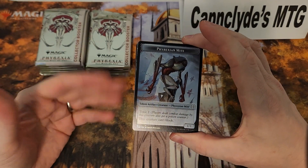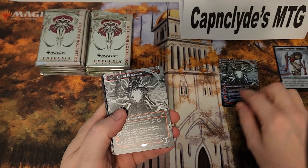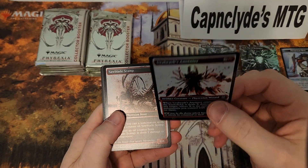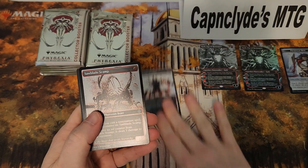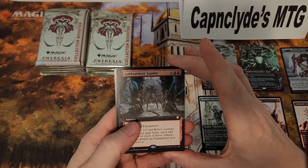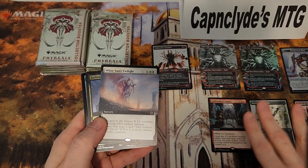I believe these are also Japanese, which means all the cards will be in the front as usual. First thing we get: we have a foil full art, followed by a regular. Then we have the oil slick card — that's pretty nice, unfortunately this one is uncommon. We have a regular uncommon, common, and it looks like a commander card. Interesting. Then we have a rare.